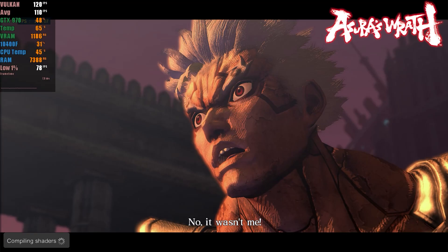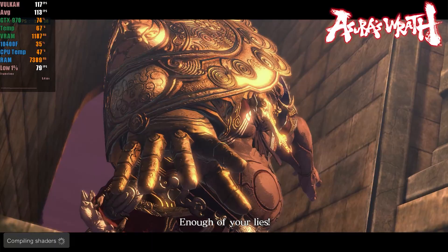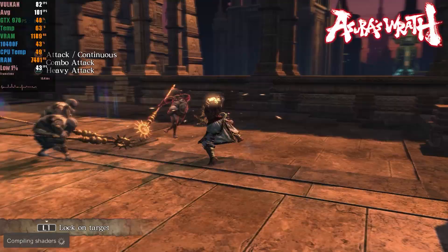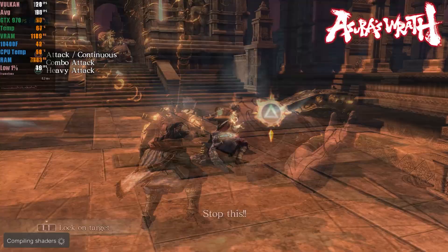Starting with Asura's Wrath, the game has been playable for quite some time, but it required some compromises, such as disabling the motion blur effect and other features. In this test, we enabled all features, including anti-aliasing. The game maintains a very good frame rate, fluctuating between 80 and 100 FPS when there are multiple enemies on the screen. In calmer environments, it easily reaches the maximum of 120 FPS, which is the cap for this game.